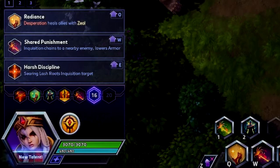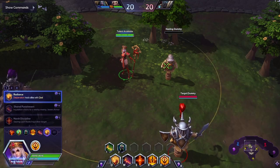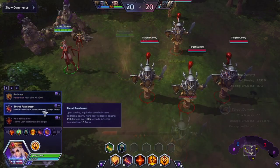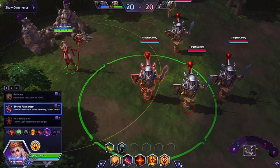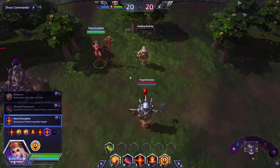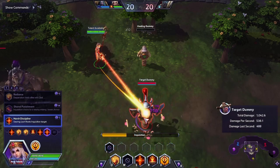At level 16, all three options are valid. Radiant causes you to massively heal all who have Zeal active whenever you reach three stacks of Desperation, and also refreshes the duration of all active Zeals. A quick tip: cast Inquisition immediately after reaching three stacks so it takes one stack of Desperation, then cast Desperate Plea to trigger Radiant again. Shared Punishment chains Inquisition to the nearest enemy hero and reduces their armor by 10, synergizing well with Subjugation to reduce enemy damage dealt by 50%. Lastly, Harsh Discipline passively reduces Inquisition's cooldown by two seconds and adds a 1.5-second root whenever you cast Inquisition on a target before it gets hit by Searing Lash.